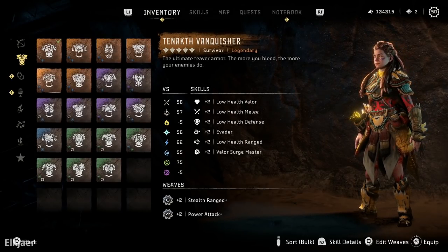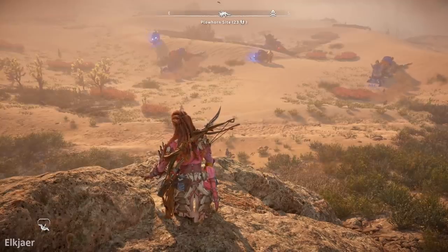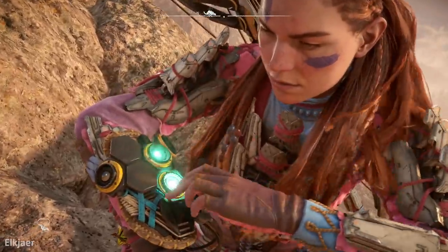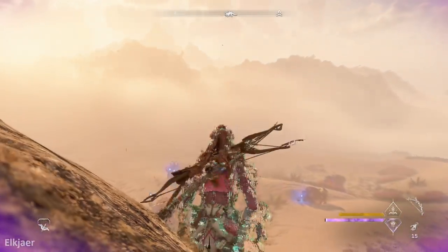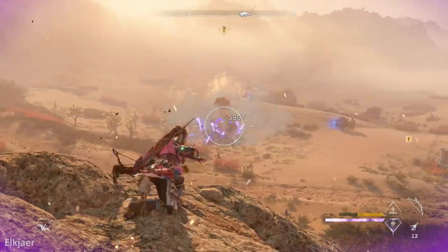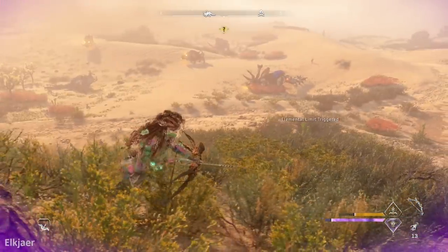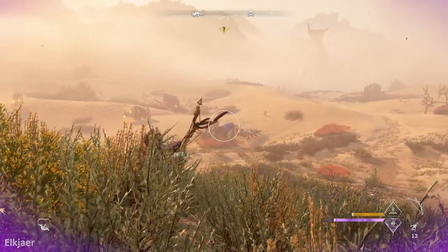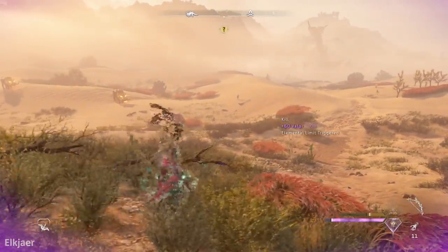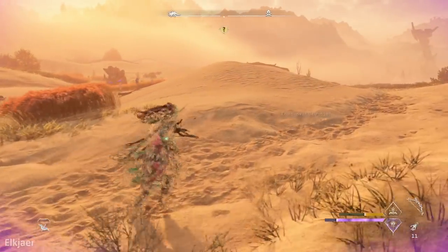So it seems like 19,000 damage in one shot is currently the limit for how much we can do. There could be a machine with a weak spot out there that does higher damage than 19,000 with this build, but in my testing on various other machines I didn't find a weak spot that came close. I did not try every weak spot on every single machine, so hopefully if you've watched this video you'll play around with it yourself — do let me know if you find something that does more damage than hitting the belly of a Behemoth.